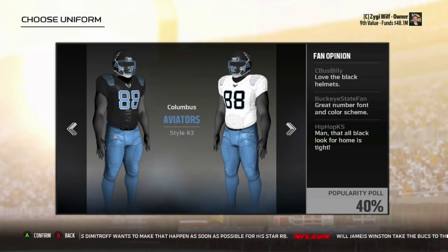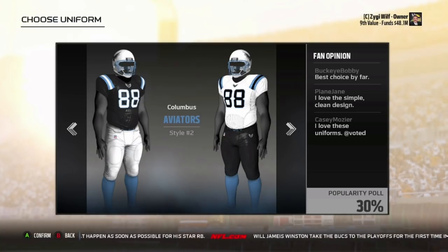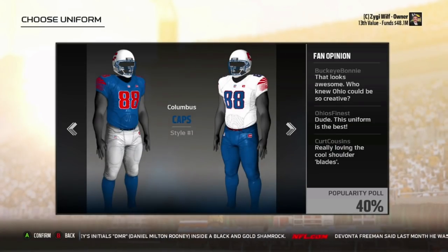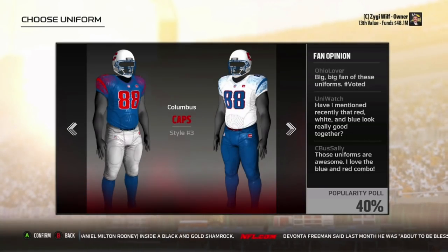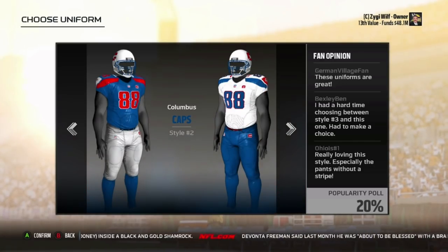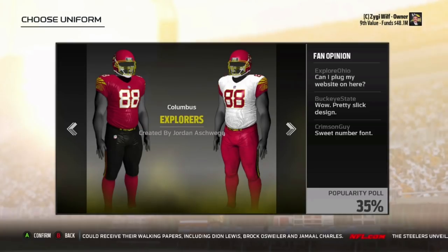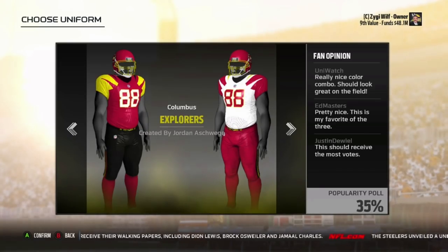The Aviators kind of resemble the Panthers uniforms, as you can see from Style 1 as well. So now I got Columbus Caps. What would be nice about that uniform is if you flip the pants — or like any of these uniforms — if you put the white on white and the blue on blue, that would look dope. That's what I do with most of these. Or, like, putting full red — put the red pants on at home. That would be really cool.